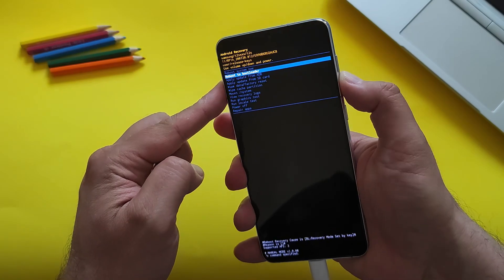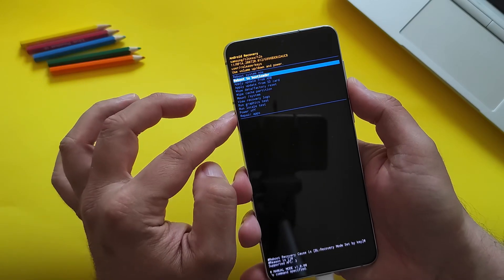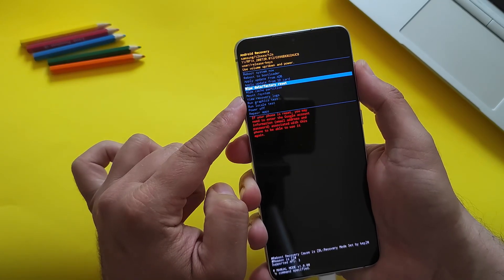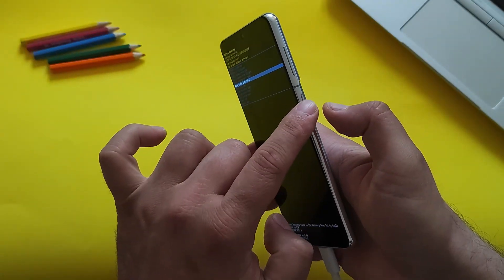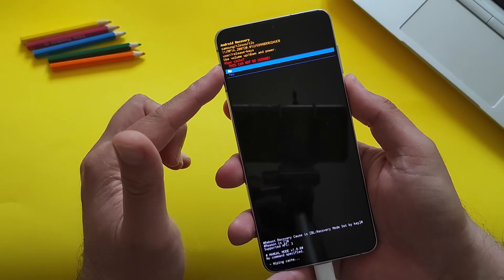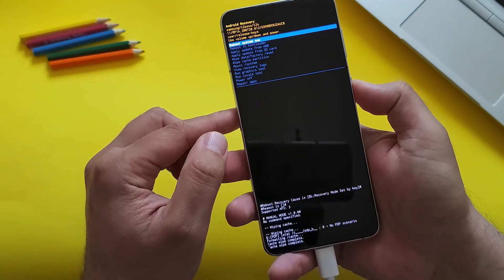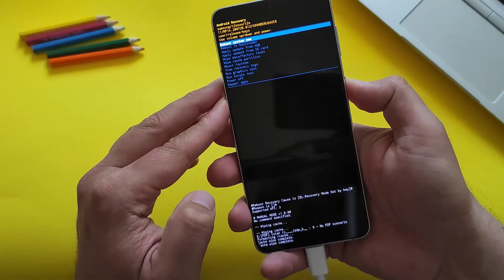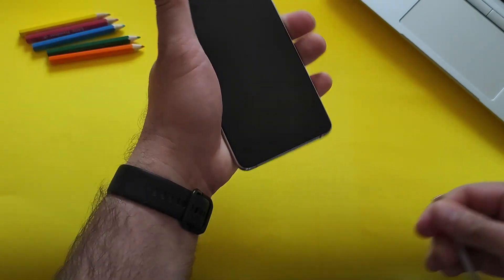Be very, very careful here. You can navigate up and down using the volume buttons. We need to go to 'Wipe Cache Partition.' There is something else called 'Wipe Data' — do not do this, as it will reset your phone. Select 'Wipe Cache Partition,' then press the power button to confirm. Scroll to 'Yes,' press the power button, and you'll see 'Wiping cache... Cache complete.' Then press the power button once more to reboot the system and disconnect the USB cable.